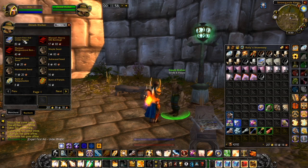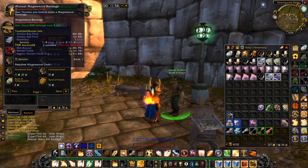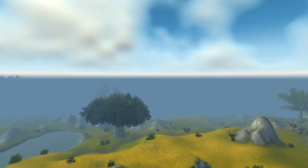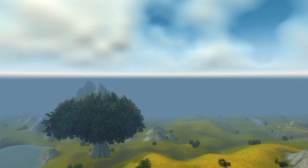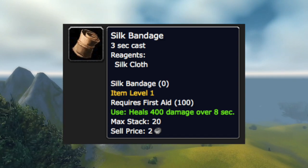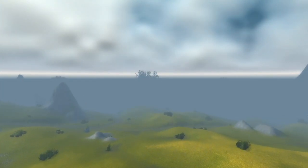Learn Expert First Aid: Under Wraps — great book title, by the way — and continue making the heavy wool bandages all the way to 150. After reaching 150, it's now time to learn how to make the silk bandages. You can do this by learning it from your trainer, so do that now and begin making those until you reach 180.